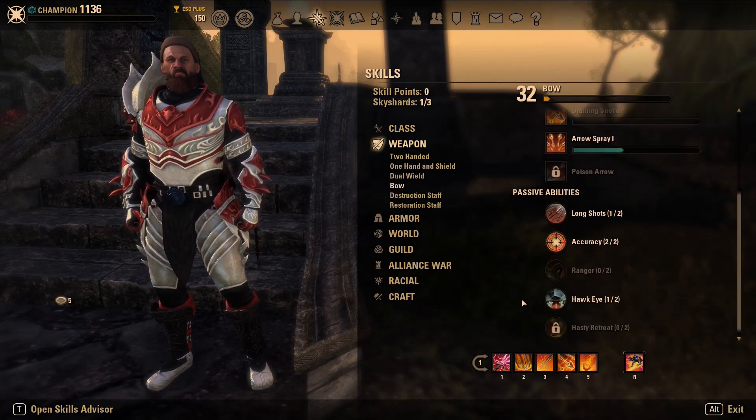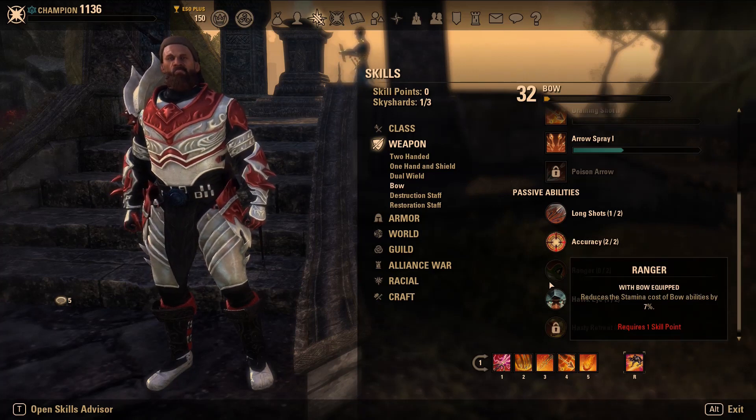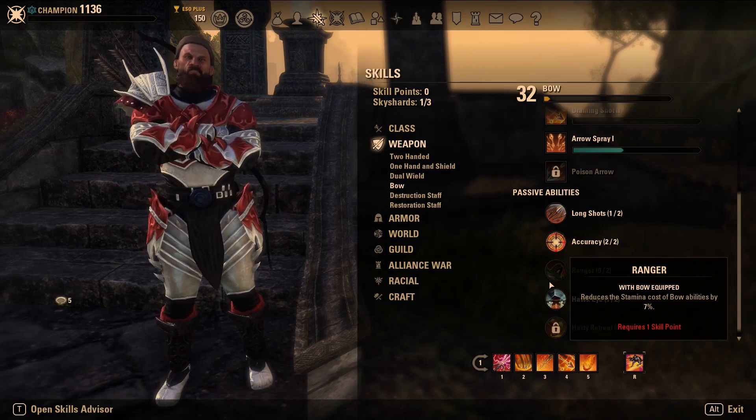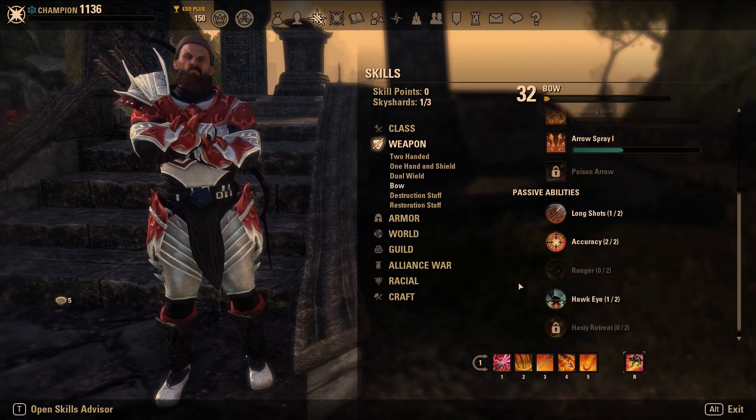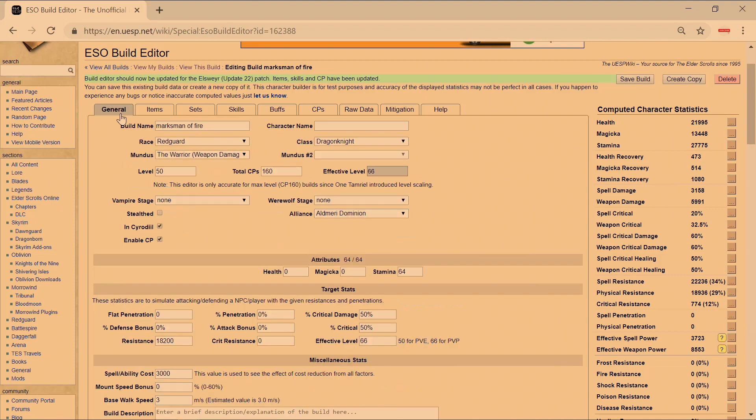Stamina abilities are innately 15% cheaper, and within the bow skill line the Ranger passive also reduces the stamina cost of abilities. I've played bow mainly on a back bar, so I'm familiar with working a back-bar-to-front-bar rotation, but this build is specifically for people looking for a bow-bow setup. I've been playing for the better part of five years, so when I put together a build I know what I'm looking for.